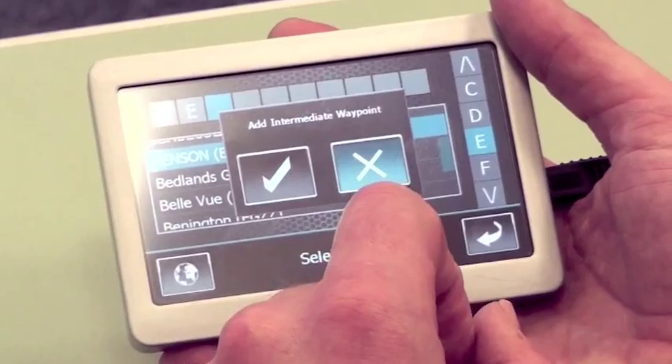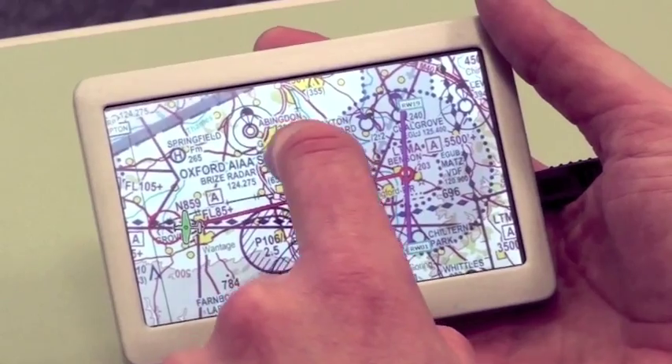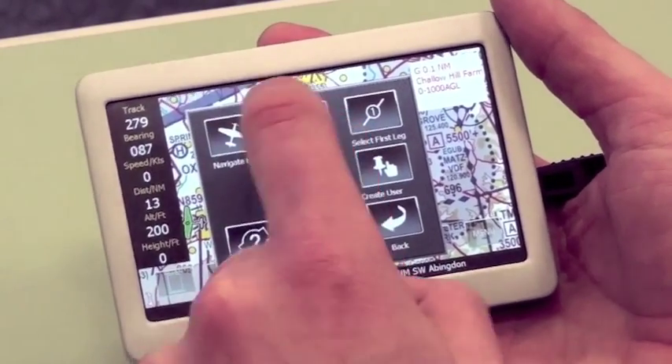It asks to add an intermediate waypoint. I want to do that manually on the map, so I'll say no. The system works out a route to Benson, and then as before, I can add the waypoint that routes us around to the north of Ditka Power Station. Insert waypoint — and it's as easy as that.